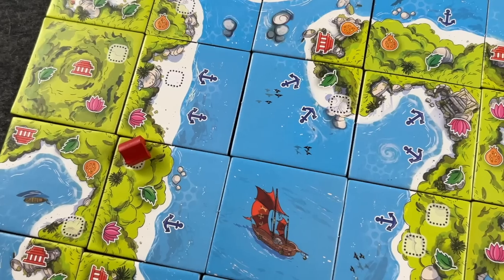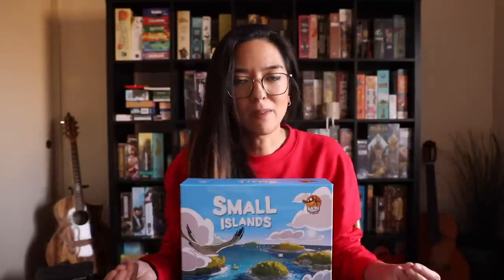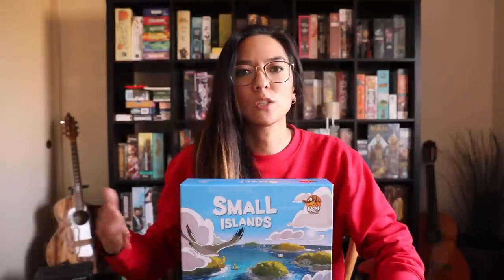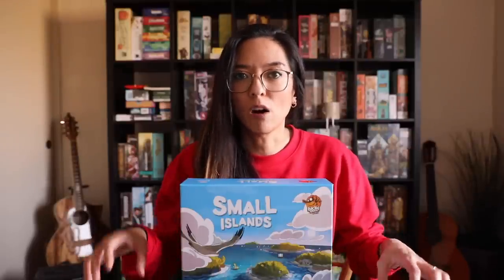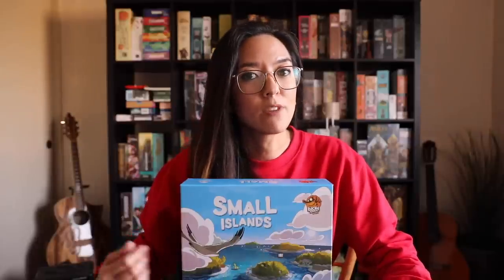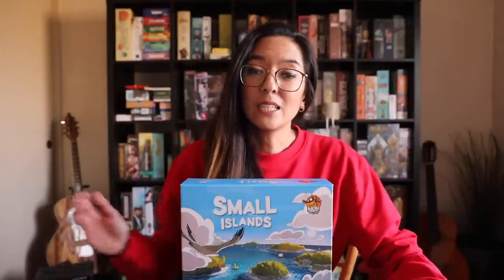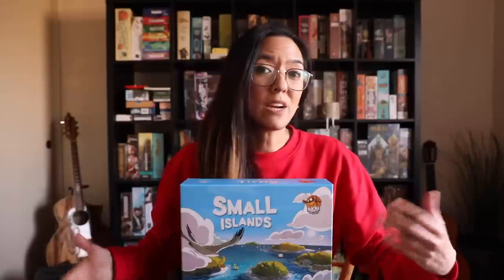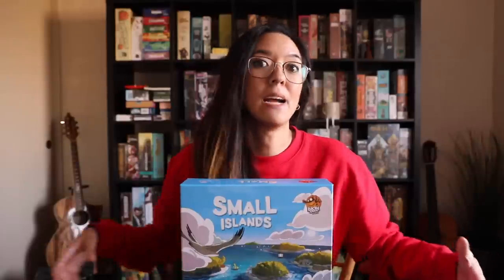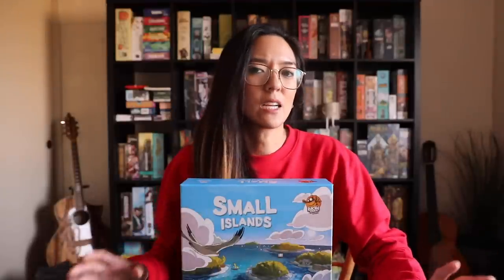In Small Islands, you're building out small islands using tiles to complete different objectives. There's an objectives drafting mechanism, and over the course of potentially four rounds, each player has their own objective requiring certain configurations of symbols on different islands. At the end of each round, players can score their objective by placing a house token on an available island space. In higher player counts, there's competition for those spaces, and each player can only have one house on each island.